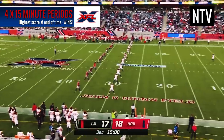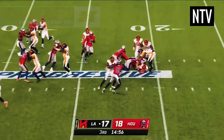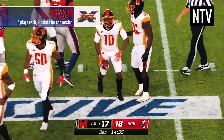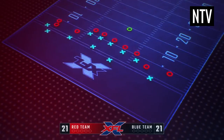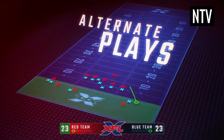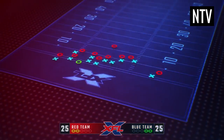The game is played in four 15-minute quarters for a combined playing time of 60 minutes. The highest score at the end of time wins. If the game is tied in the XFL, a shootout is used: both teams get five chances to pass or run the ball into the end zone from the 5-yard line. Each successful conversion scores 2 points, and if still tied after 5 rounds, sudden death attempts determine the winner.